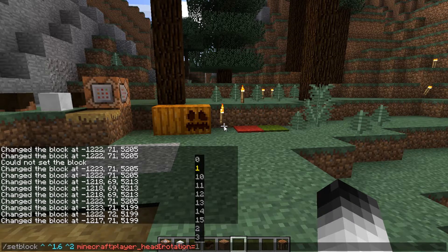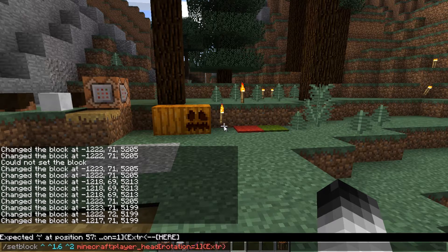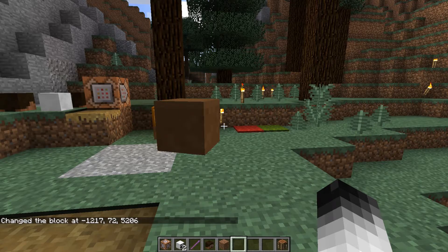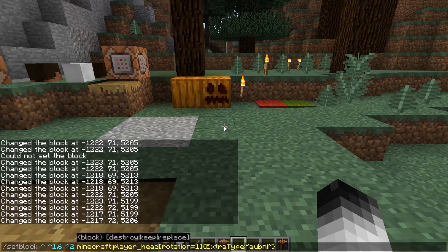The next block is going to be a player head, and I'm going to add rotation — let's say 1; there are 16 rotations in total. Then I'm going to add NBT, so to set a skin for a player head you need extra type 1 and specify the name — let's say 'omni'. I press enter and here's omni's head, placed in front of me.